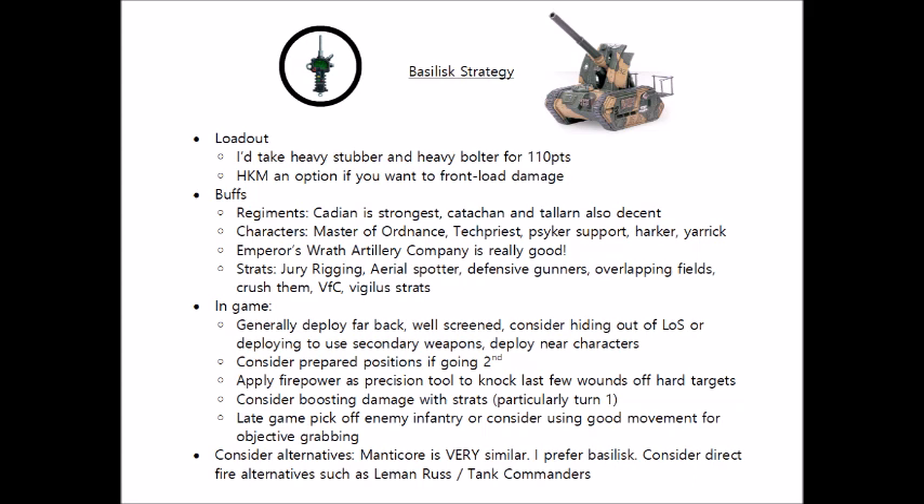One other advantage for Cadian is overlapping fields of fire, which is very solid on Basilisks — hitting on threes and rerolling ones is over a 50% damage increase over your standard issue Basilisk. In terms of character support, either Commissar Yarrick or Harker can give reroll ones to the unit, which is a 17% increase in damage, but bear in mind that you have to be buffing at least 3 or more Basilisks for those reroll ones to be more valuable than just investing in more Basilisks, or 6 or more if you're using Commissar Yarrick.